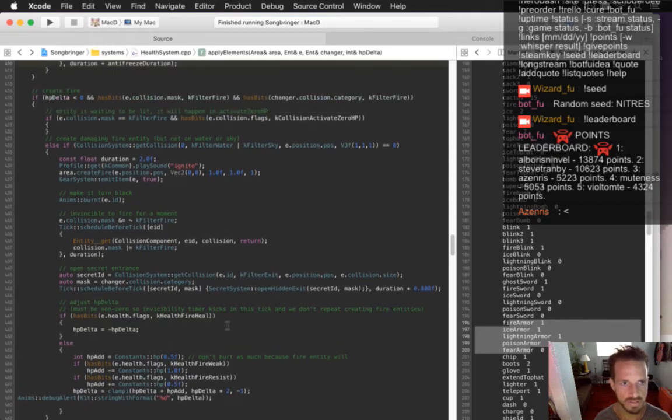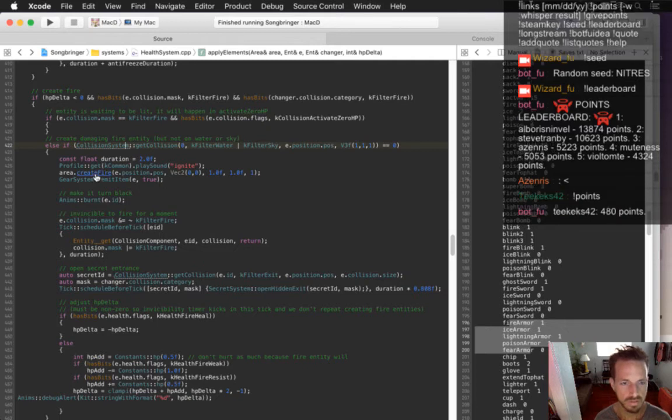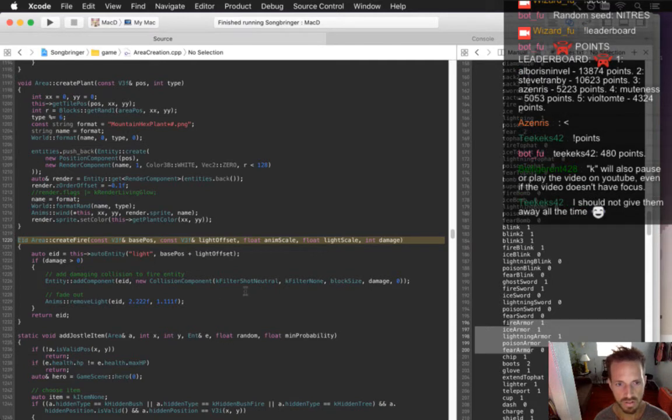So here's where it creates this damaging fire entity. Create fire. How can I make it so the fire entity doesn't spawn any more fire? I just want it to have fire. Shot neutral, filter none.